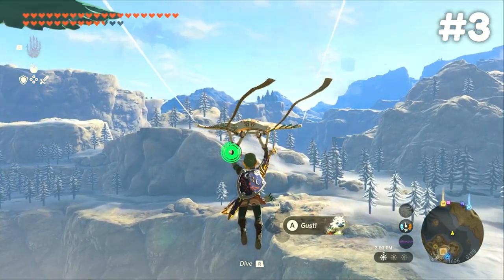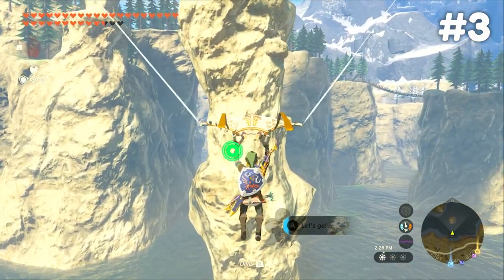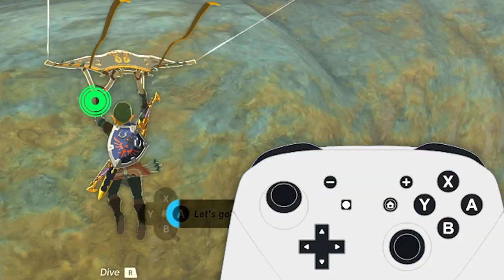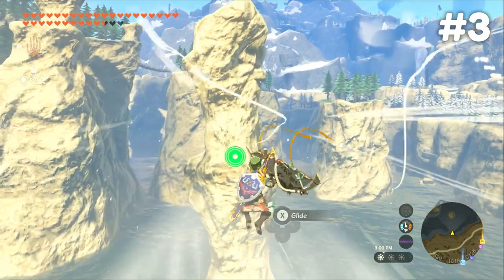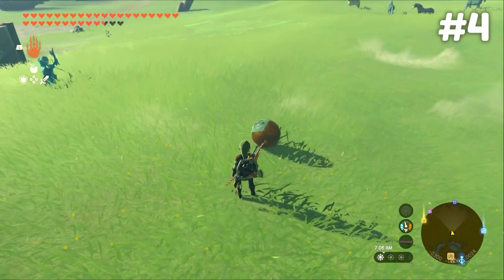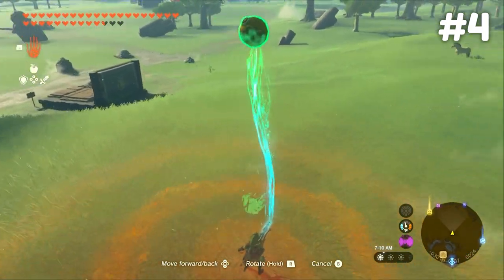If you beat this region, you should have acquired Tulin's Vow, which gives you the ability to create a gust of wind to propel you farther while on your paraglider. If you press B then X one second after you activate the ability, it will push you much farther, helping you reach places you otherwise couldn't. The community calls this trick 'Tulin pumping,' and it's an effective method for traversing the overworld.